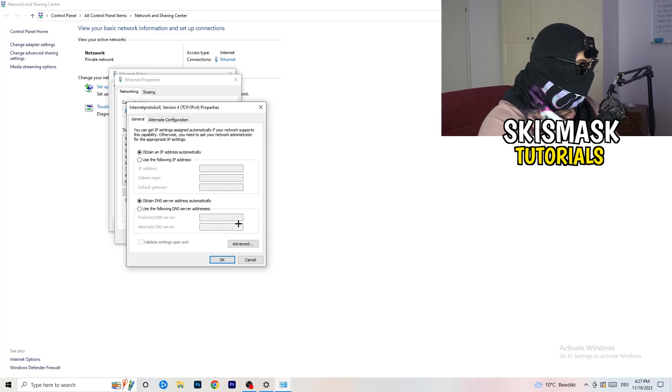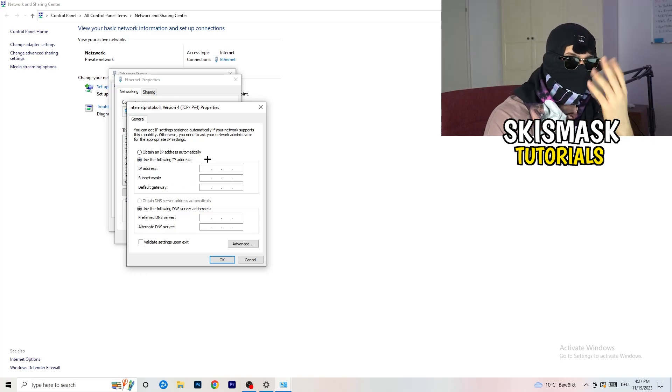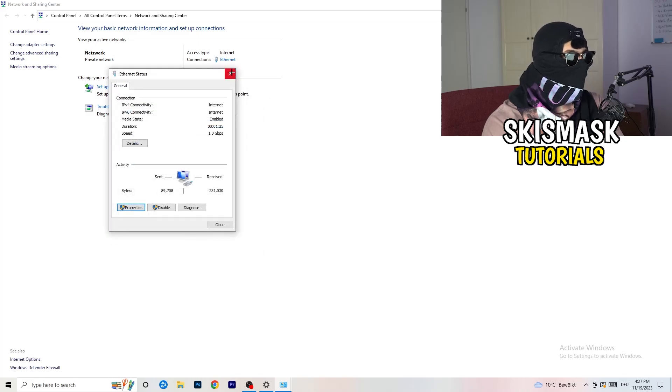In Properties, scroll down to Internet Protocol Version 4. Go to Use the Following IP Address and type in 8.8.8.8 for the DNS. Under Use the Following DNS Server Address, enable that option and type in your DNS server address — you'll need to Google your specific DNS server address for your setup. Then click Apply and OK.